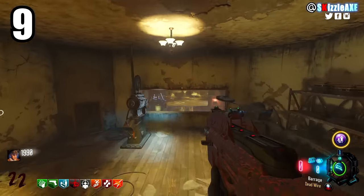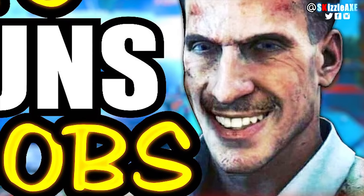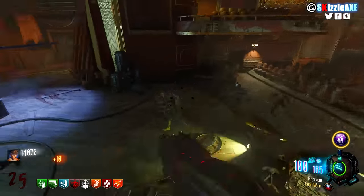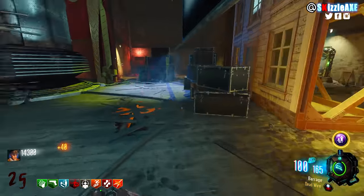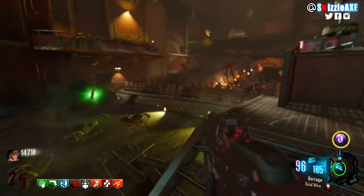Coming in at our number 9 spot, we're talking about the Weevil. It's a box weapon, it's an SMG — looks like a P90. It has very low damage, and as soon as Bob hears you're gonna keep a Weevil out of the box, he'll go crazy. He will say it's a really good gun if you wanna make a lot of points, but that's about it.